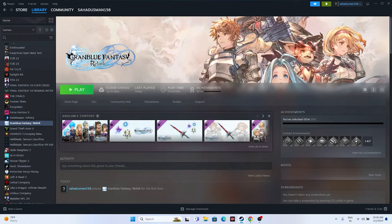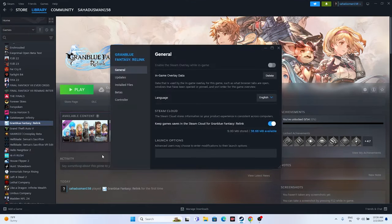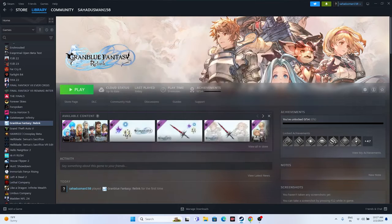You can also try adding launch options. Right-click the game in Steam, go to Properties, and in the Launch Options field enter '-dx11'. If dx11 is not working, try '-dx12'. This step has helped many users, so try either dx11 or dx12 and then launch the game.